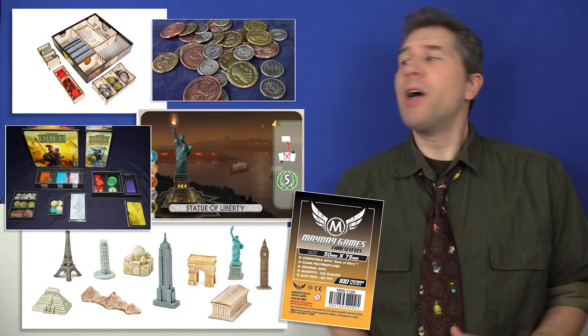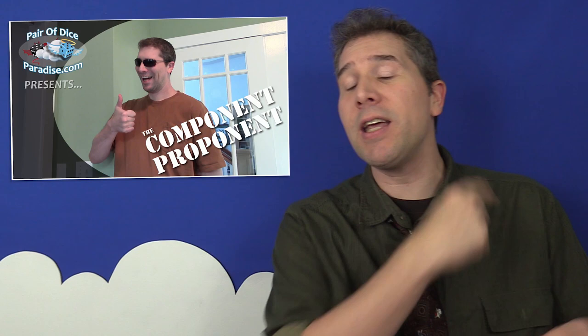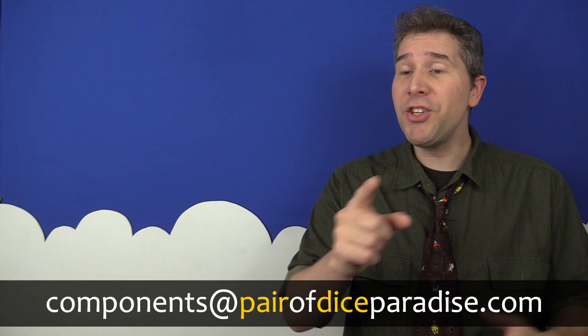So there you go — several storage and component upgrade ideas for Seven Wonders Duel. Whether you invest in the upgrades featured in this video or just make your own, I hope these things have given you some ideas for customizing your copy of the game. For more board game component upgrade videos, be sure to check out the complete Component Proponent playlist linked to in this card and in the video description below. And if there's a game you think is worth talking about, tell me about it in the comments or at components at pair of dice paradise dot com — I welcome your suggestions and may even feature them in an upcoming episode. Be sure to subscribe and click that little notification bell icon.